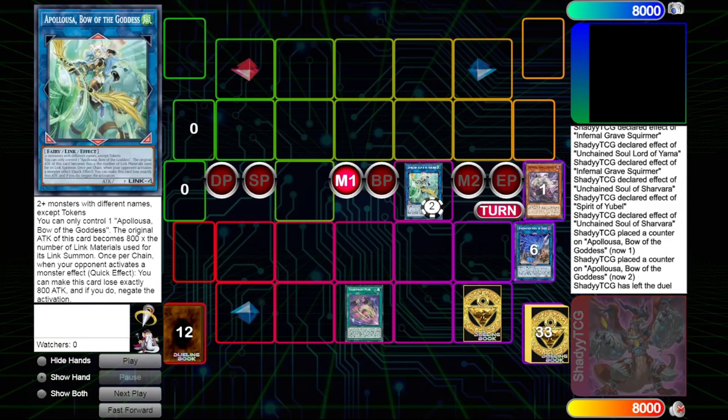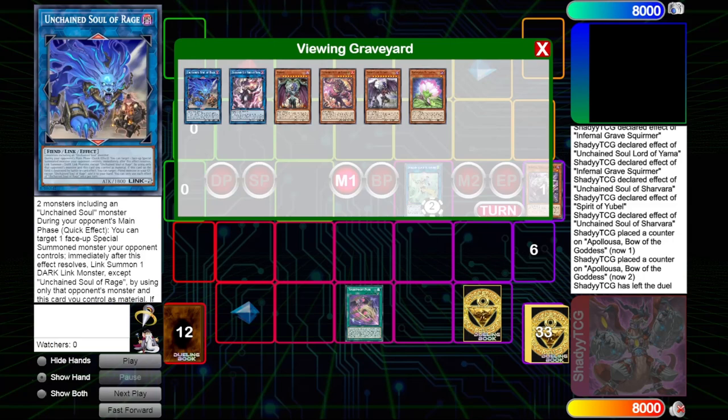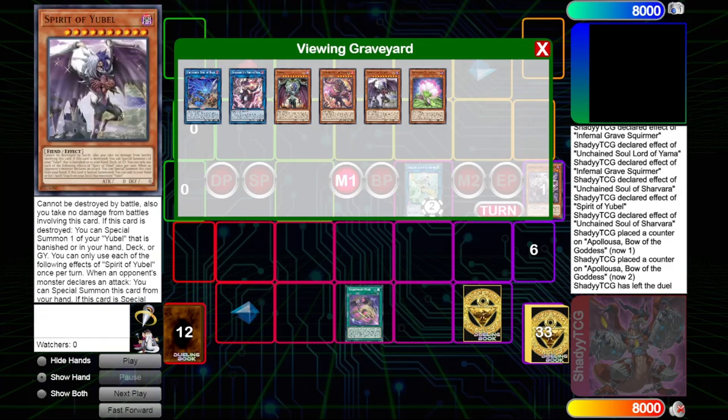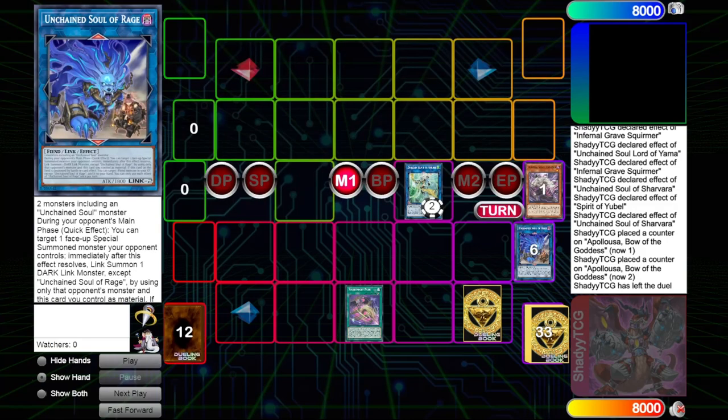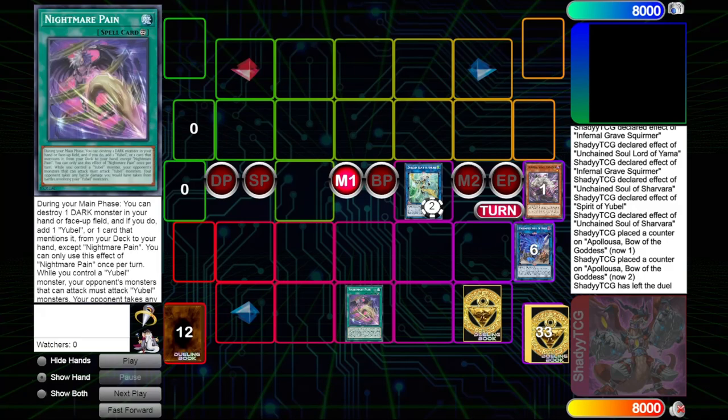You get the double Apelooza negates and three interruptions on Rage. If your opponent tries to deal with Rage via battle or destruction, you can just float it and get follow-up at the same time. You can add Spirit of your Bell for more protection during the battle phase, or go for Samsara for next turn. That's basically the first combo.